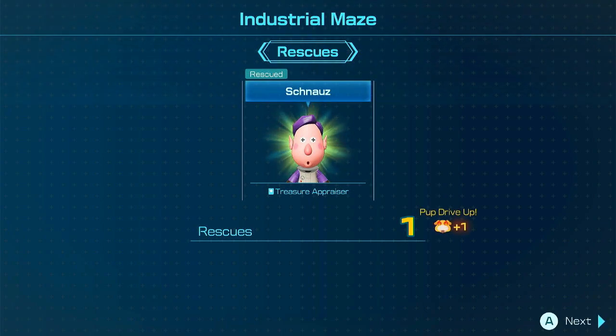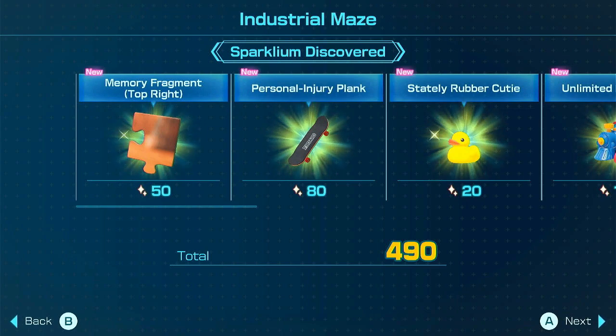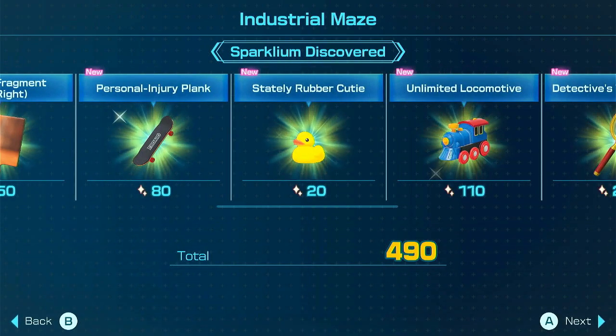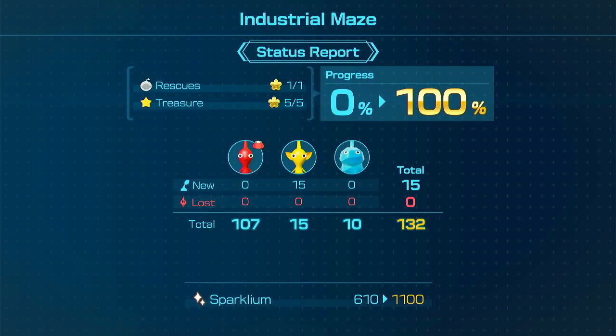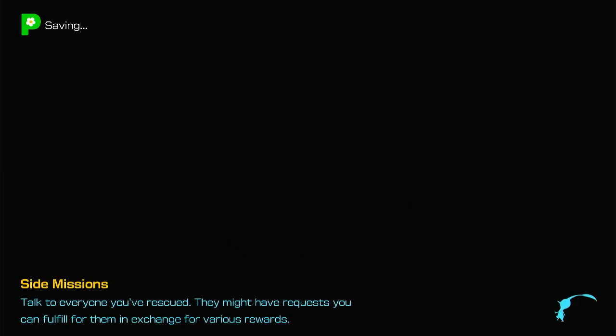Industrial Maze rescues: Treasure Appraiser, Pup Drive up. Bunch of Sparklym — I'm gonna read these. Memory Fragment, top right. Personal Injury Plank — that's a good one. Also very judgmental. Kinda like somebody's gonna have an accident on a skateboard and be like 'Oh, that's way too personal.' Stately Rubber Cutie. Unlimited Locomotive. Detective's Truth Seeker — so good. Investigation complete — we got everything! And now we have 15 Yellow Pikmin. I'll try not to lose them immediately. But we have no way to reproduce them, so we can only reproduce Reds. We're gonna have a lot of Reds — like every Pikmin game ever.